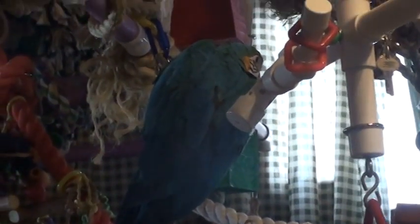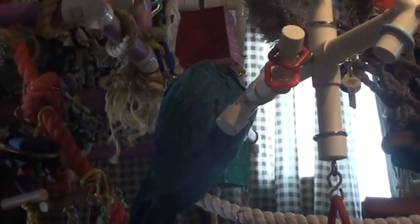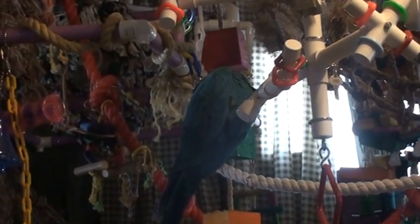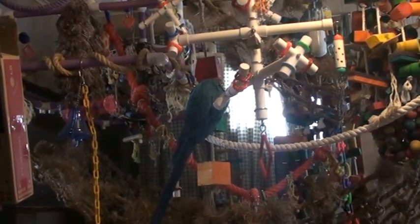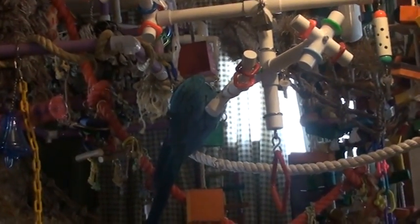And that's pretty much it. Sorry guys that you couldn't really see that great — the play area is getting a little full and it's hard to zoom in around stuff. So you get the basic idea: three blocks hanging from a rope, fill the holes with food, and let your bird forage away. Thanks for watching everybody, bye bye.